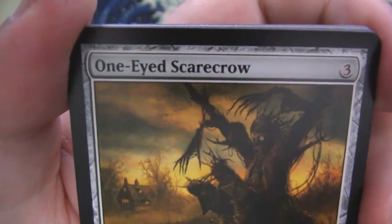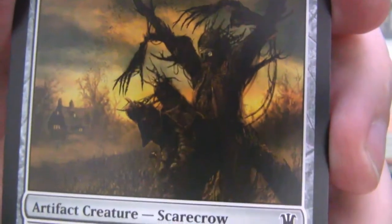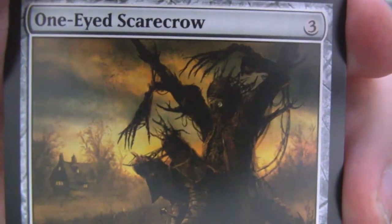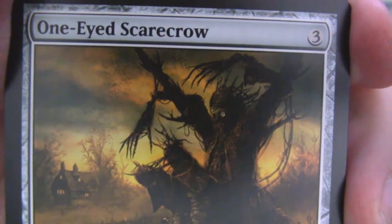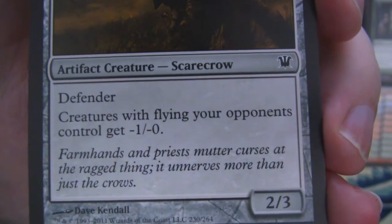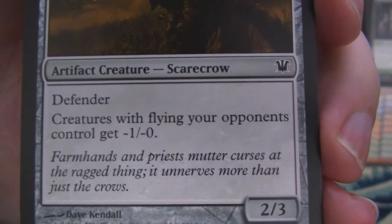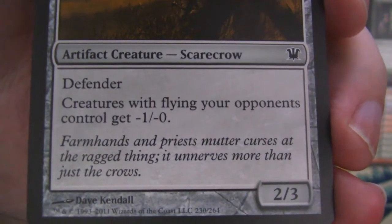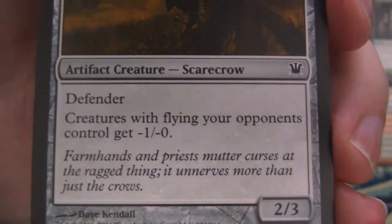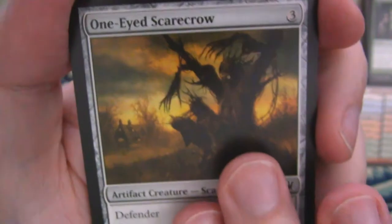We've got a One-Eyed Scarecrow. Look at that thing — it definitely only has one eye, and it definitely doesn't look friendly if it was animated. You would hope it's not animated being a scarecrow, but this is Magic so it is animated. It's a 2-3 defender — creatures with flying your opponent controls get -1/-0. And it says 'farmhands and priests mutter curses at the ragged thing. It unnerves more than just the crows.' Which is accurate — look at that thing, it's very weird looking.